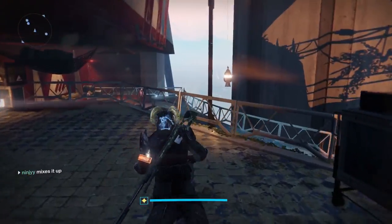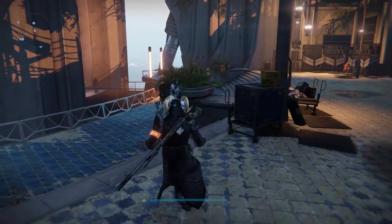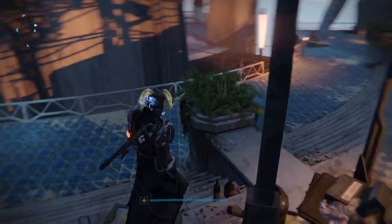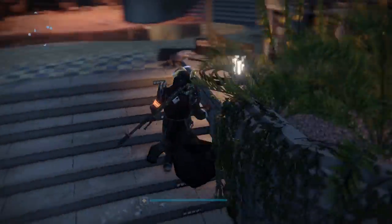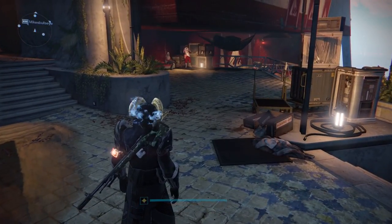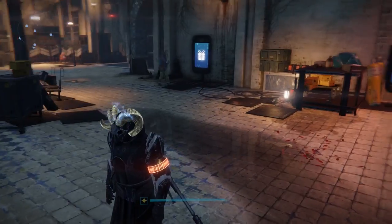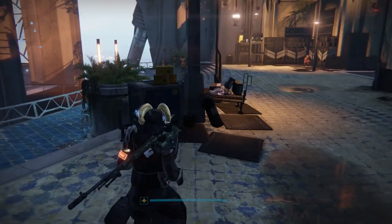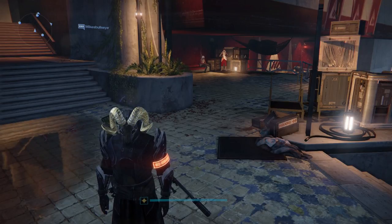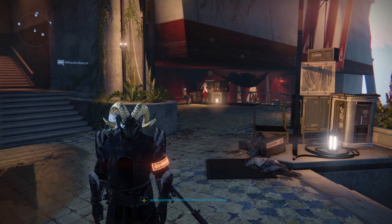To sum it up — there are a lot of good scout rifles this week: the Crucible one was really good, the Vanguard one was amazing, Dead Orbit was not good, and Future War Cult's Wounded was very good. The shotgun from New Monarchy, the Bad Counsel, I'm a big fan of for PvE. The Wormwood from Future War Cult also had a very very good roll. Hopefully you guys can let me know if you ended up getting any of these and if you liked them. That's it for this video — I hope you guys enjoyed it and have an awesome rest of the day!